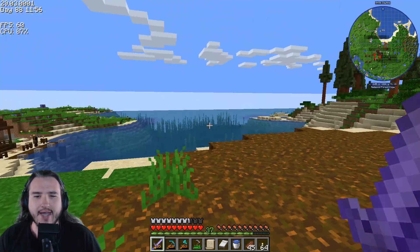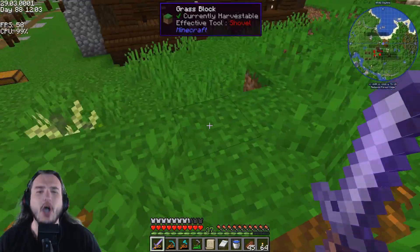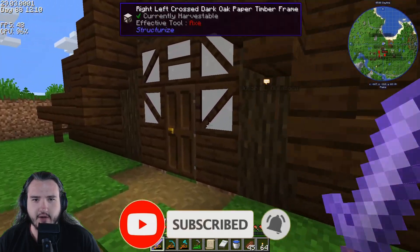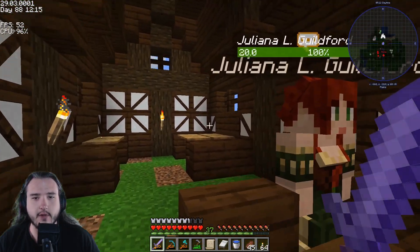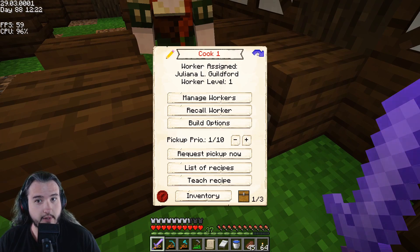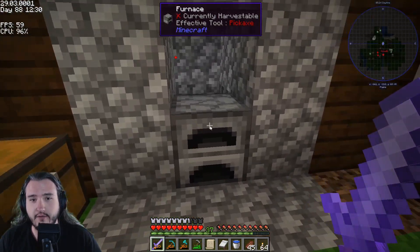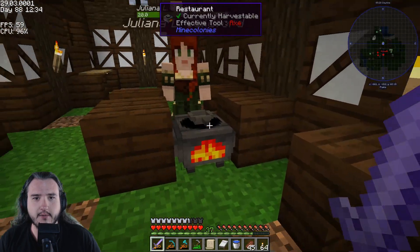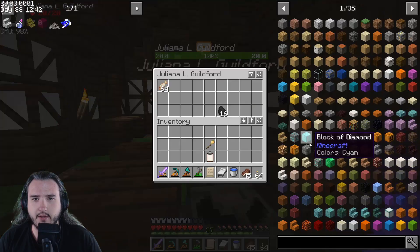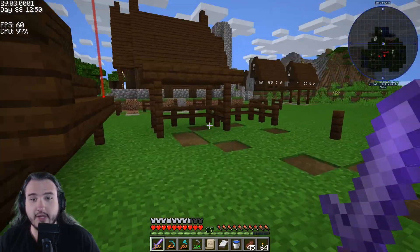What is up Apex Nation, welcome back to more Minecraft MineColonies! I finally figured out the cook - it took me forever. You click the little arrow and that's where you set the fuel source. I turned coal on and she started cooking everything. She's got cooked cod and still has coal - she actually started cooking and using things. I finally figured that out.